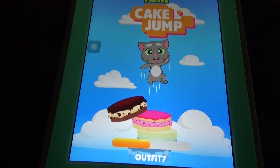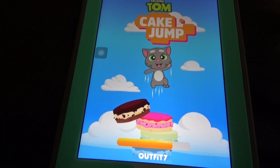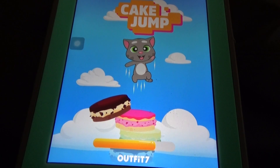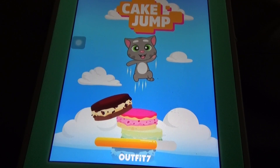Hi, welcome to Blox HD. So this is the new game from Outfit 7, Tom Cake Gem. So just install this game. You need to gem and land on the cake, like the cake tower in My Talking Tom.